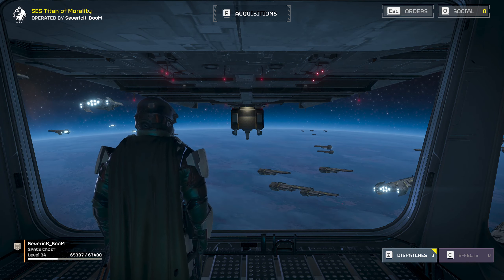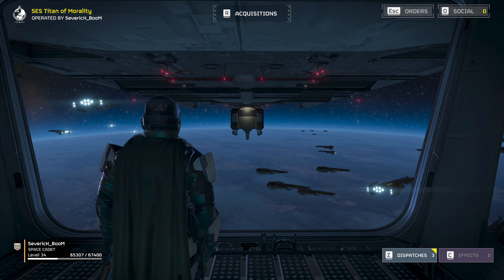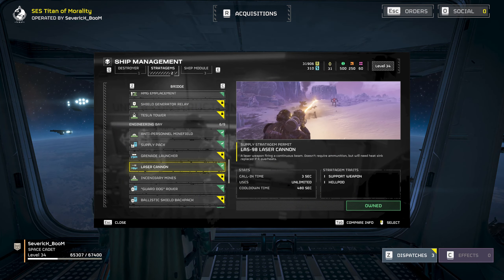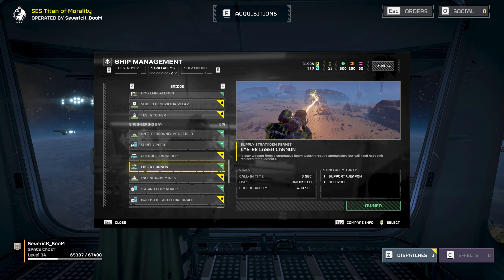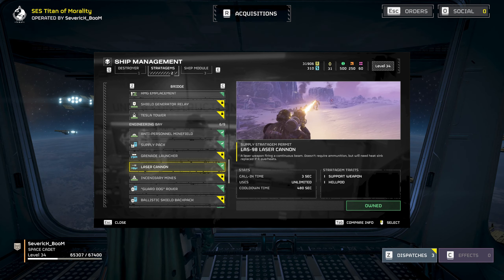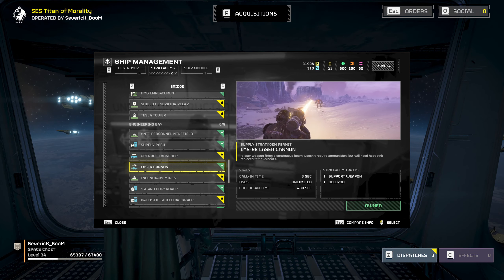Welcome back everybody. Today I'm taking you through the Terminid Faction and the Laz98 Laser Cannon. The Laz Cannon — as I'm going to be calling it from now on — is a Shoulder Fire Stratagem. You're probably familiar with it. It's fantastic, shooting through Light and Medium Armored Enemies. Today I'm going to take you through everything from the little Scavengers all the way up to the Bile Titan, and let me tell you, it is one of my must-takes and my favorite stratagems overall.